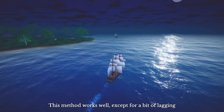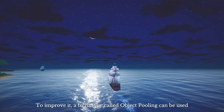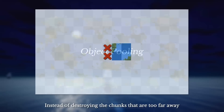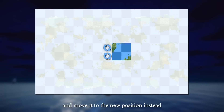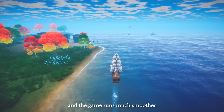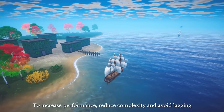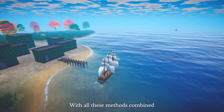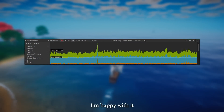This method works well except for a bit of lagging when we load and unload terrains. To improve it, a technique called object pooling can be used. Instead of destroying the chunks that are too far away, we update their mesh and move them to the new position instead. This saves a lot of time and the game runs much smoother. With all these methods combined, the game runs smoothly at around 100 frames per second. I'm happy with it.